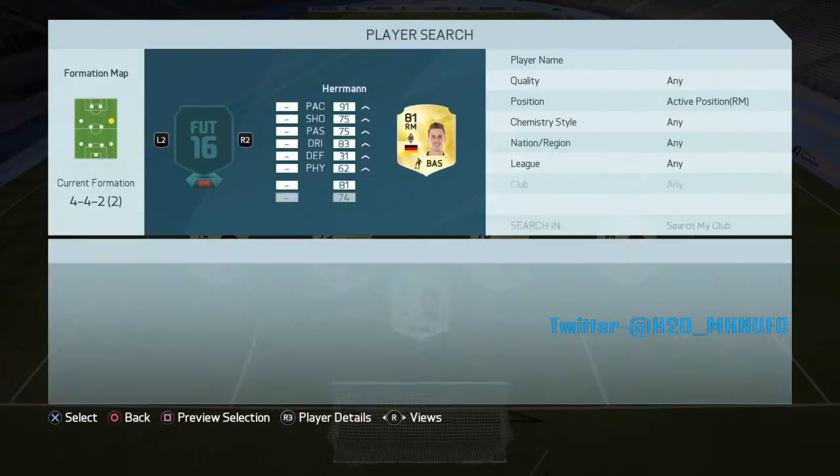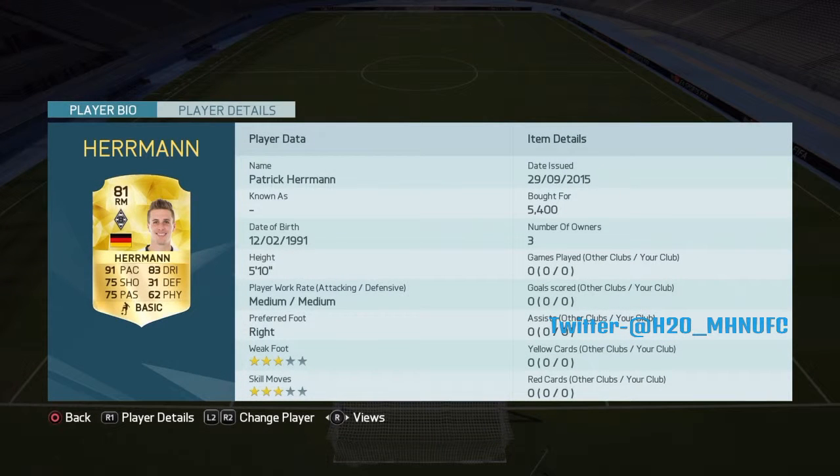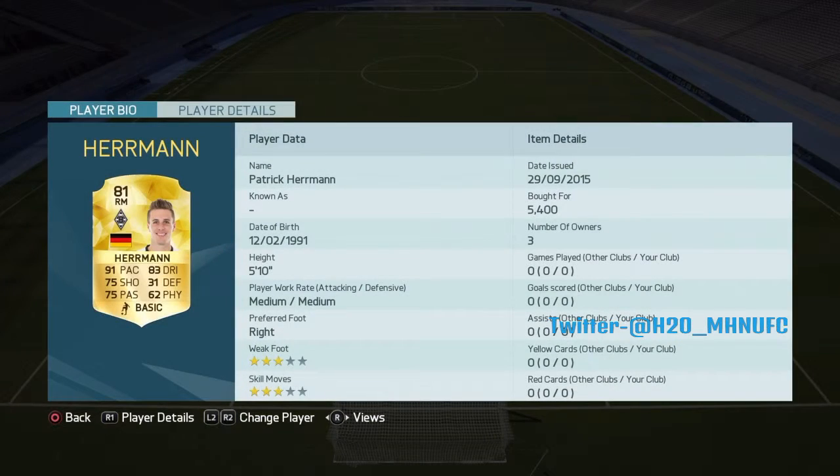On to the right midfielder, we go for Patrick Hermann. 91 pace, 83 dribbling — you can see the rest of his stats here. 3-star skill, 3-star weak foot. Only 5k. He's just pacey with good dribbling. Like I said pace doesn't matter, but it does when you're Patrick Hermann because you just get past everyone.